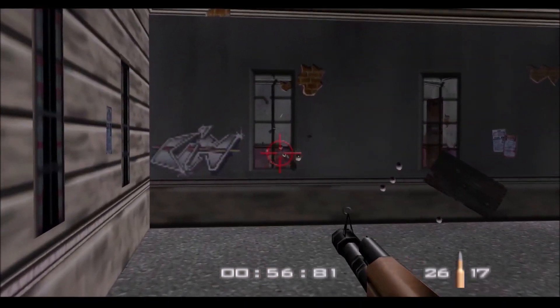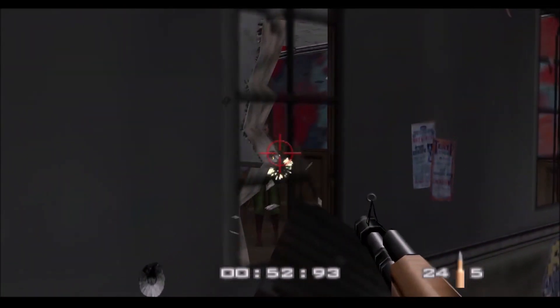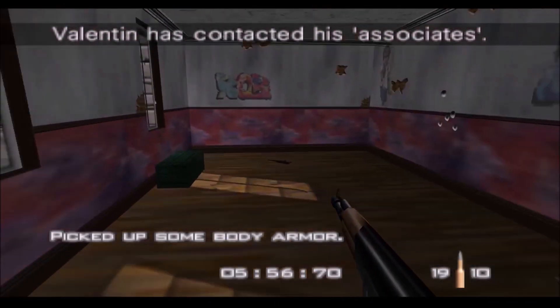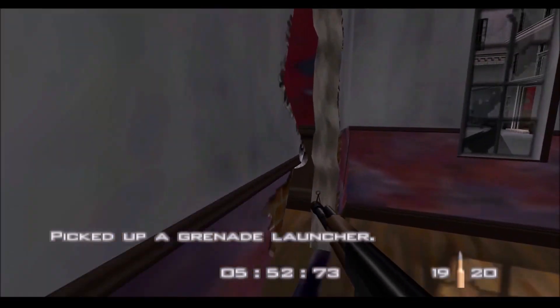On the far right window — take out the guards first — but the far right window will actually let you into this little building here. Then you can get the Grenade Launcher as well as some Body Armor. Grenade Launcher is pretty handy. I'll see if I use it.